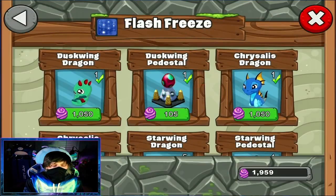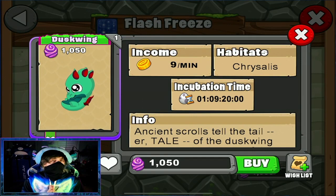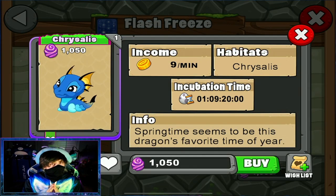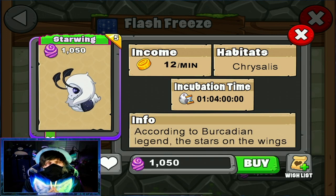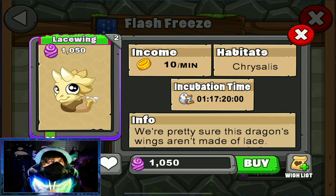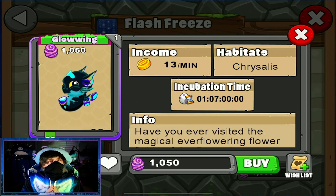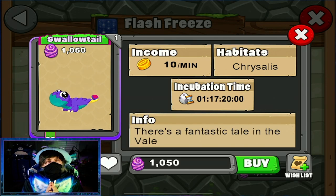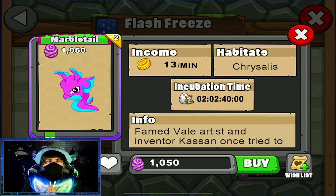Moving into the Flash Freeze section: for the Dusk Wing, breed the Chrysalis and Lace Wing. For the Chrysalis, breed the Dusk Wing and Swallowtail. For the Star Wing, breed the Glow Wing with any dragon that has the chrysalis trait. For the Lace Wing, breed Dusk Wing and Marble Tail. For Glow Wing, breed Star Wing with any dragon that has a chrysalis trait. For the Swallowtail, breed Chrysalis and Marble Tail. For the Marble Tail, breed Lace Wing and Swallowtail.